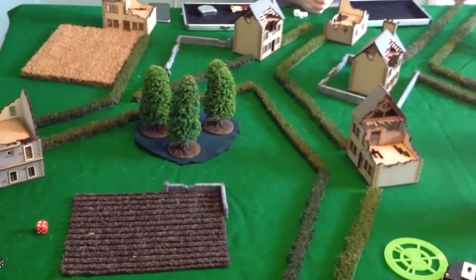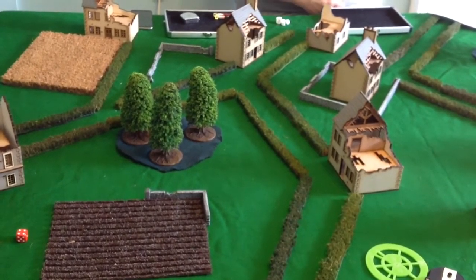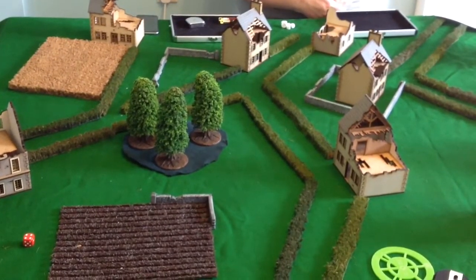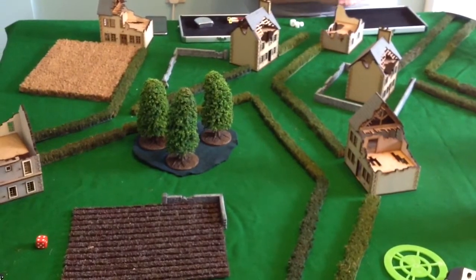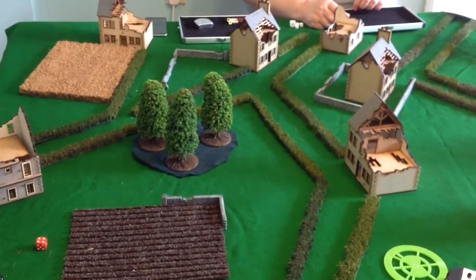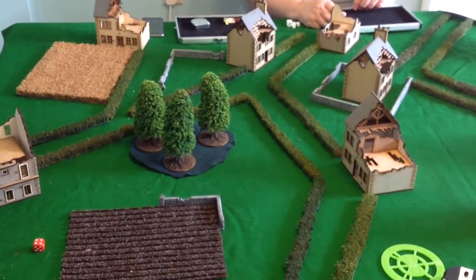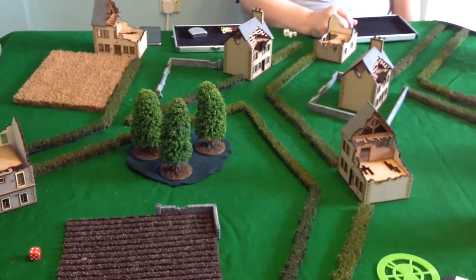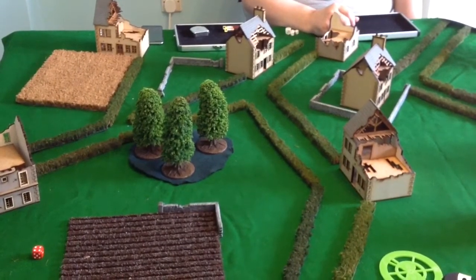What we're playing today is key positions. There are five objectives, put down randomly by each player alternately. The aim is to have more objectives than the opponent at the end of the game. You have to capture an objective by moving a unit into base contact with it, and you've got to hold it — meaning you've got to be in base contact at the end of the game with nobody else touching it to contest it.